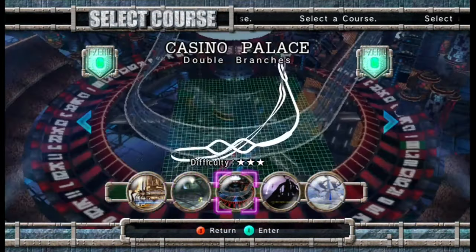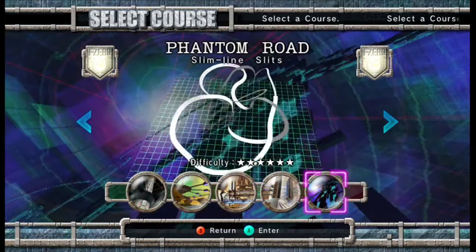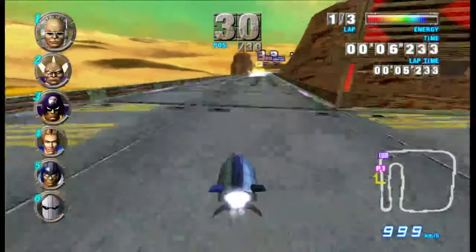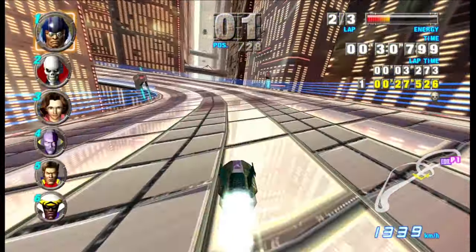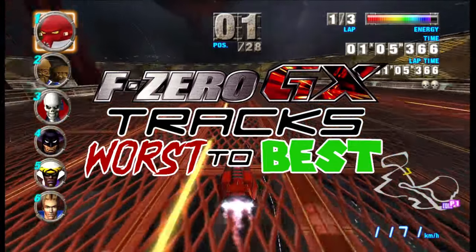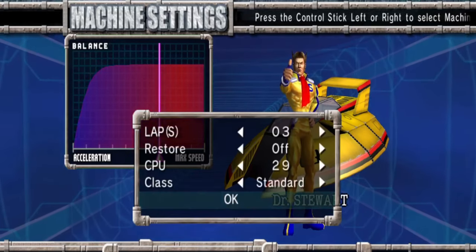Thankfully, the game has a superb collection of 25 tracks across 5 Grand Prix's that all have unique gimmicks and elements that'll put your skills to the ultimate test. That being said, not all tracks are equal in quality, and some are certainly better than others. So that's why I'm here — to rank all of the tracks from worst to best, based on how fun and engaging they are to drive on in a full 30 player F-Zero race.